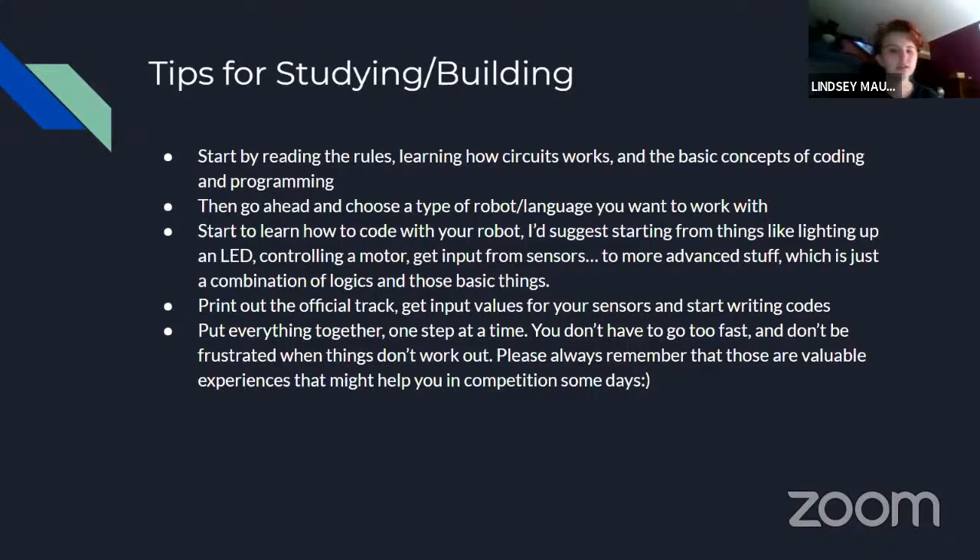Eventually you want to get to more advanced stuff: use logic, create different things to turn your robot, get it going straight, and find a way to follow the lines or the pattern. Then print out the actual track, either on printer paper or as one sheet, get input values from your sensors, and start writing code so you can follow the track. Put all the skills together to make it work as a cohesive robot. You don't have to go too fast — take your time and don't get too frustrated when things don't work out. Anything can happen in competition; learn from your experiences.